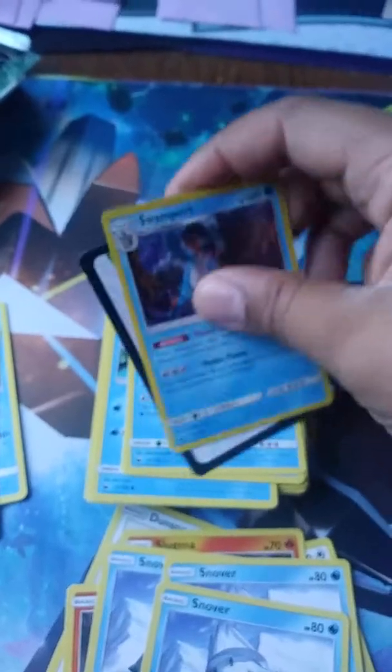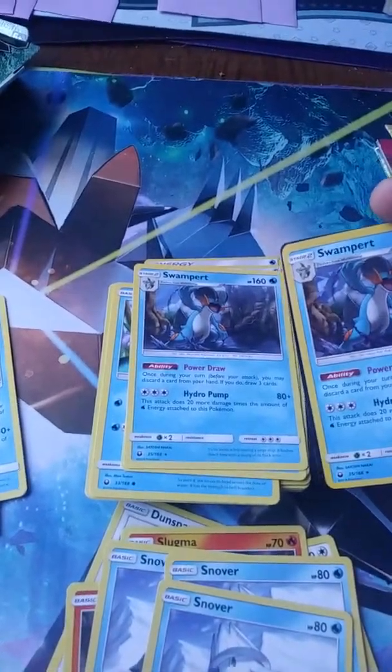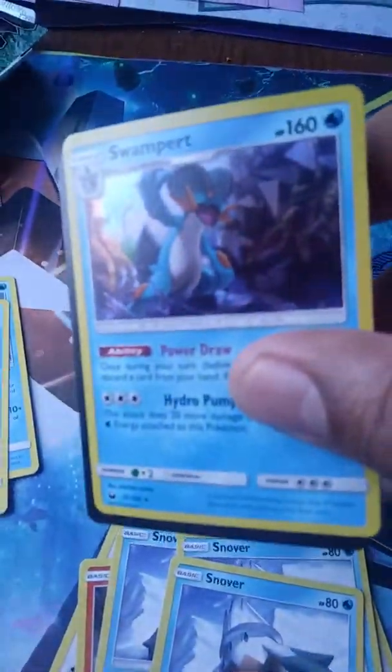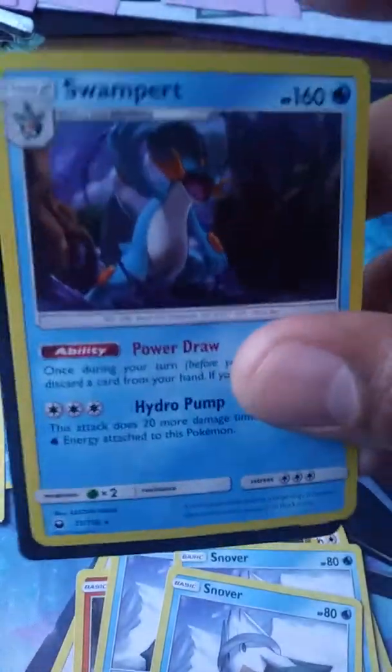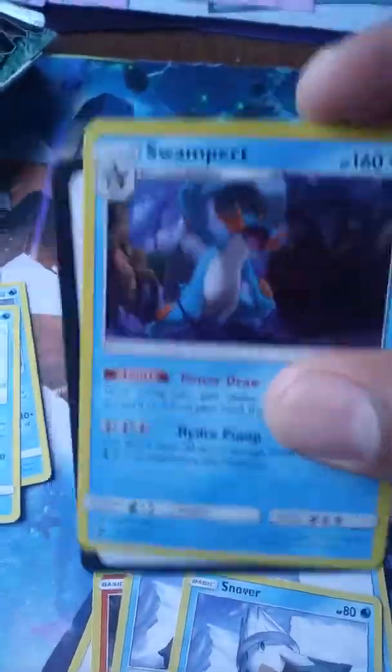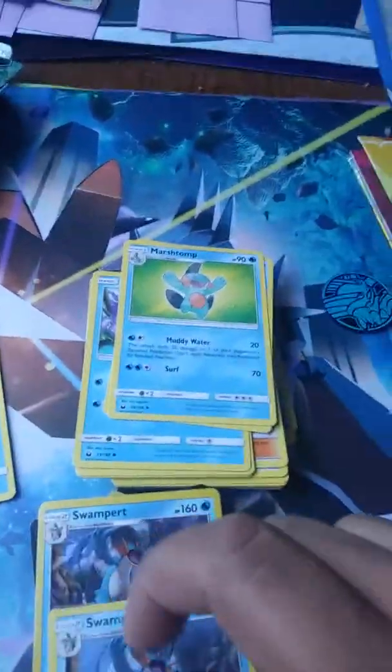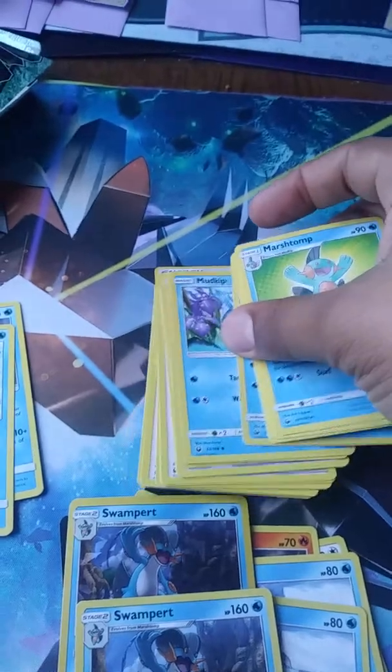And then you get two Swampert — you get a Hollow Shattered one and a Regular one. The little diamonds, that's Shattered Hollow. You get this code — I'm not giving the code away. And there's the other Swampert, and you get the Swampert line.